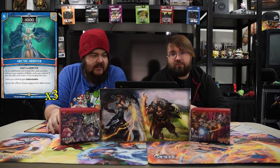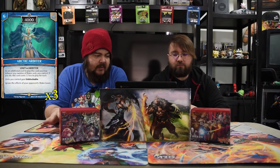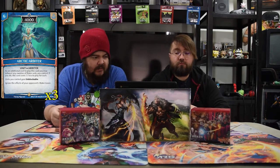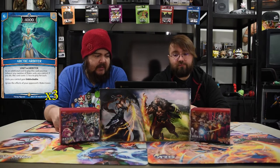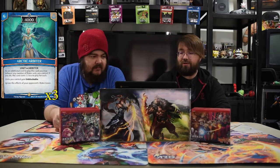Next is the Arctic Arbiter. It's a six drop 4000. As an additional cost to play this card, you may exhaust any number of water units you control — this costs one less for each one. Units you control gain unblockable and you ignore the effects of your opponent's blue tower, so they don't get to draw cards. Not too bad.